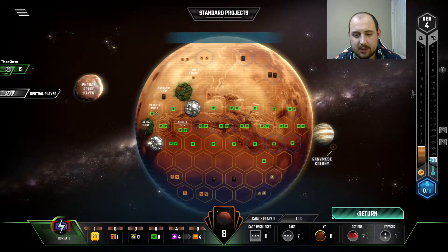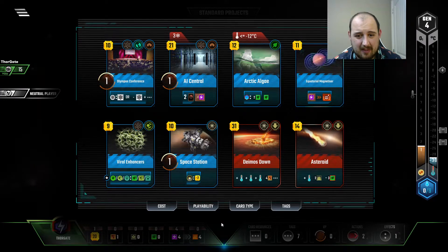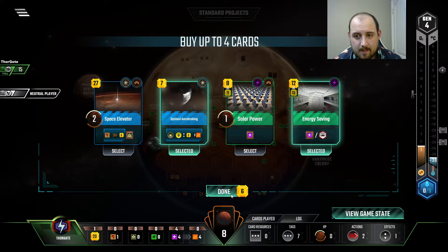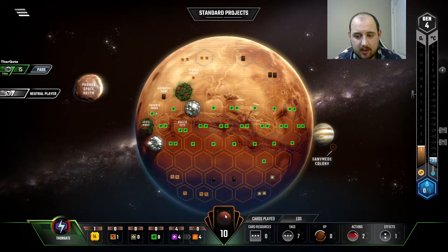I think I'd rather take two energy than one energy and a point at this stage in the game. And then Space Elevator is like a hard maybe. I don't have the steel production for it though, so we're going to hold off.